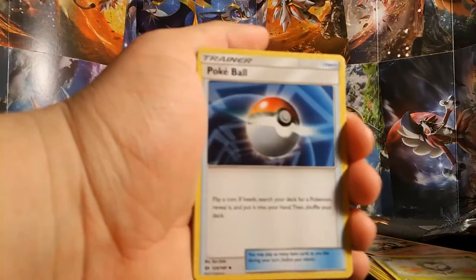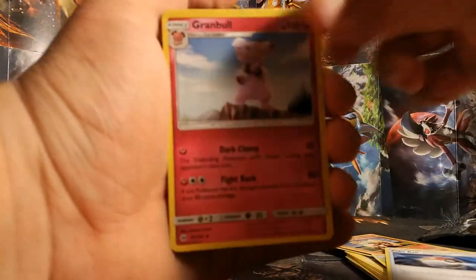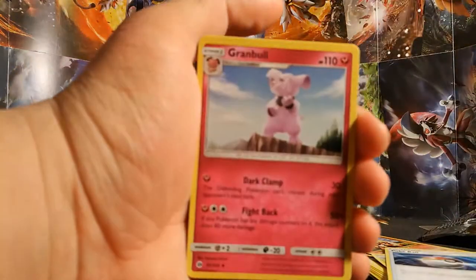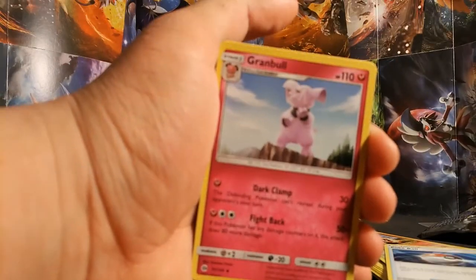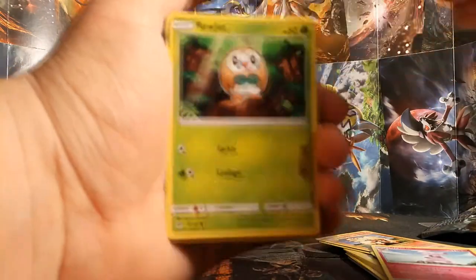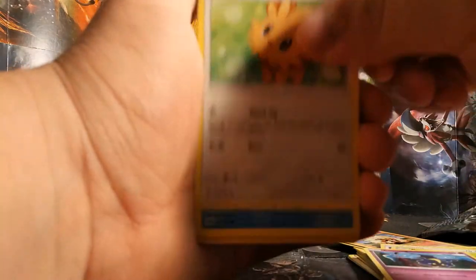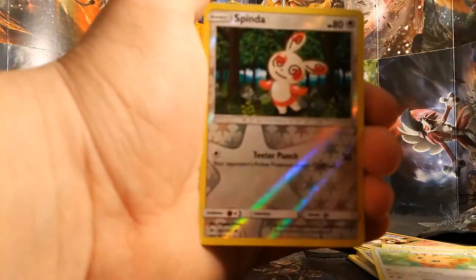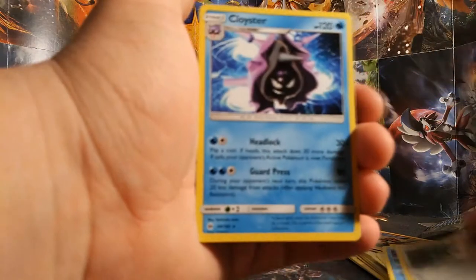From the suspicious Sun and Moon pack: Dartrix, Pokeball, Grubbin, Yungoose, Rowlet, Cosmog, Lilipup, Wingull. The Reverse Holo is a Spinda and the rare is a Cloyster. What a weird pack.